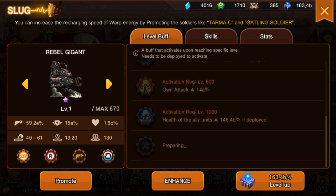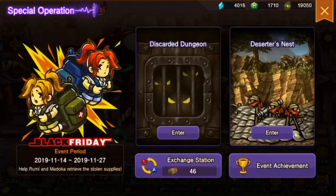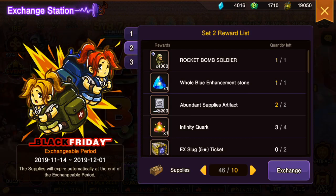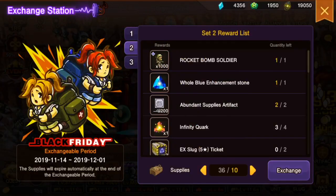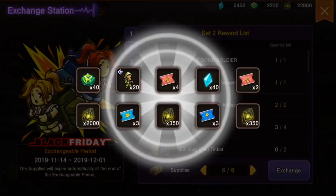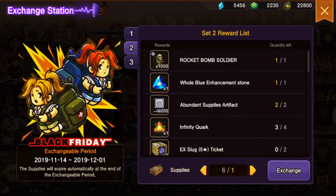This guy looks so cool, I want to use him. I'm about to get the Ralph warbook to max — with that he's going to be a beast. As you can see I finished all of set one, moving on to set two, doing it in order. My goal is to just clean out the bank vault and get all the materials.